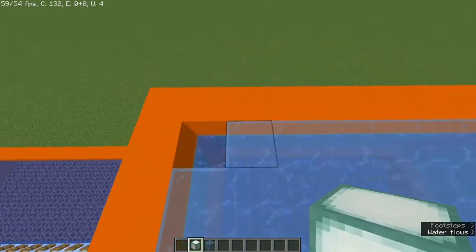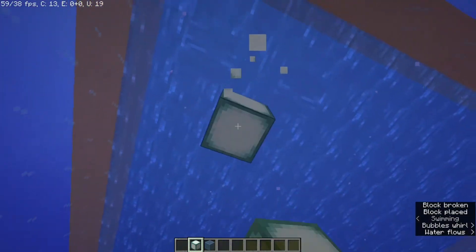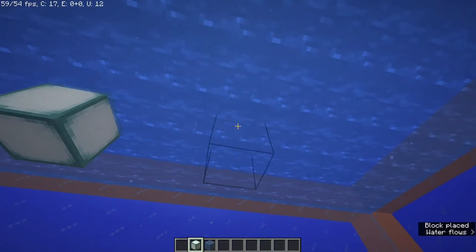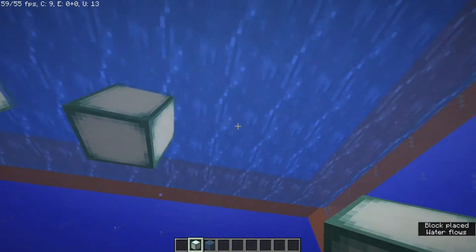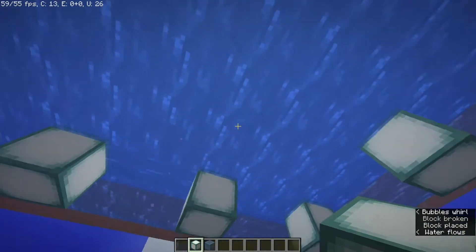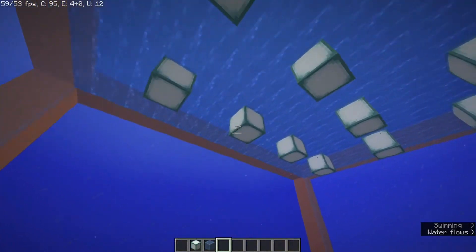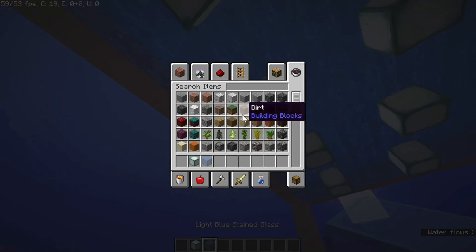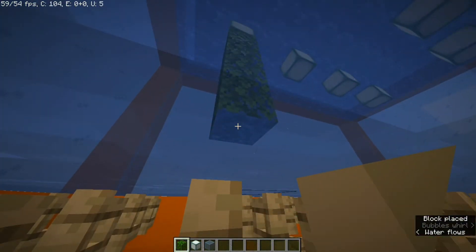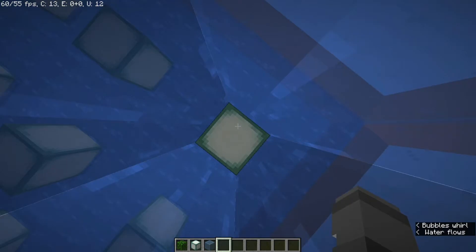Once you've finished with the roof, come down here and place sea lanterns two blocks from the edges and two blocks apart from each other. This is where you'd be placing your tropical fish spawners — place one, two, three, four, five on each one of these pillars.